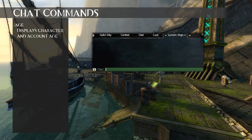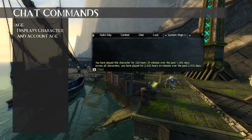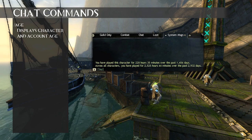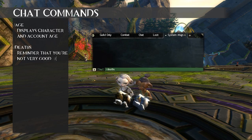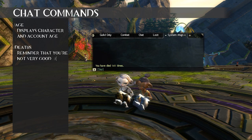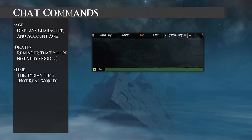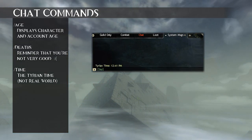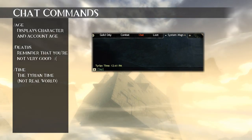/age will show you how long you've been playing Guild Wars 2 in total, as well as how long you've been playing your character — super useful for reminding yourself that you could have been learning a foreign language when you see thousands of hours logged. /deaths shows how many times your character has died, a running total and a good reminder of how many times you've failed. /time shows the in-game time of the game world. The day-night cycle takes two hours to complete in-game, so that's Tyrian time, not Earth time.